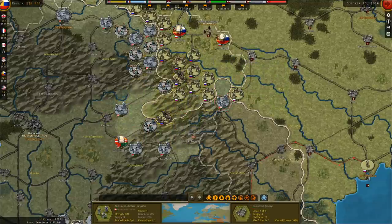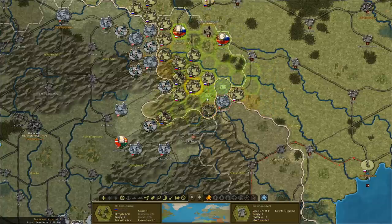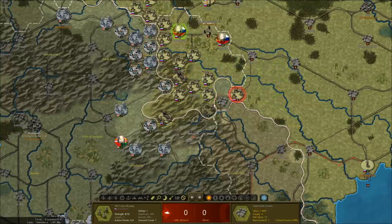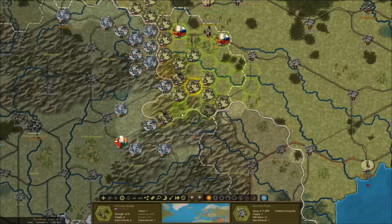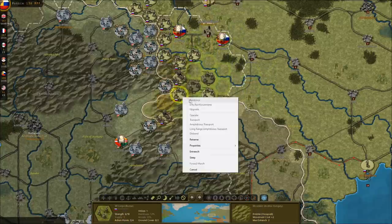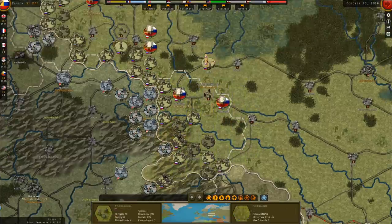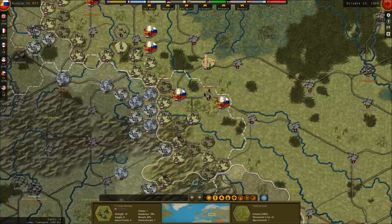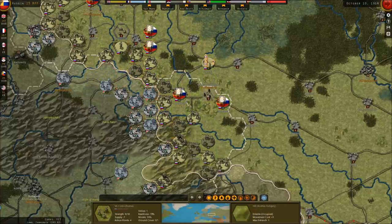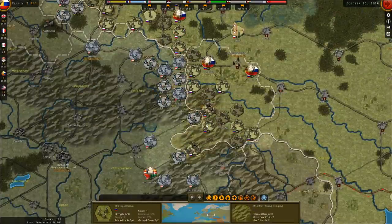What about these troops here at Chernowitz? Their supply is pretty poor. Another enemy unit destroyed. Enforce that corps and this corps. Troops in Stanislaus reinforce. I can't afford money to buy new troops or bring anyone forward.